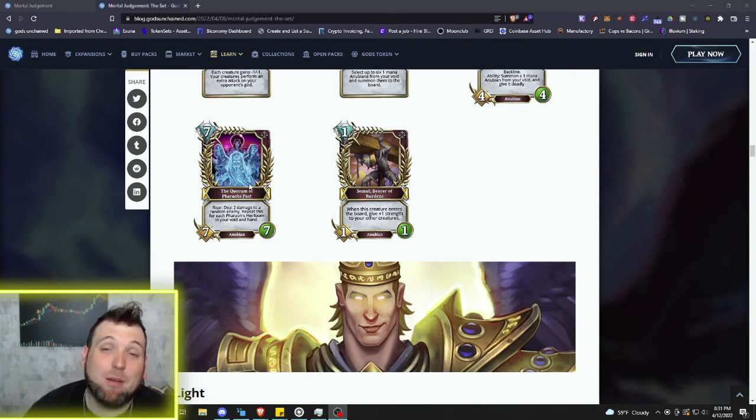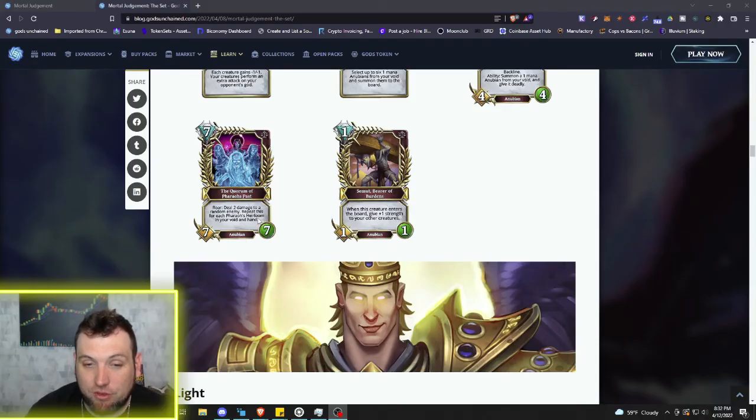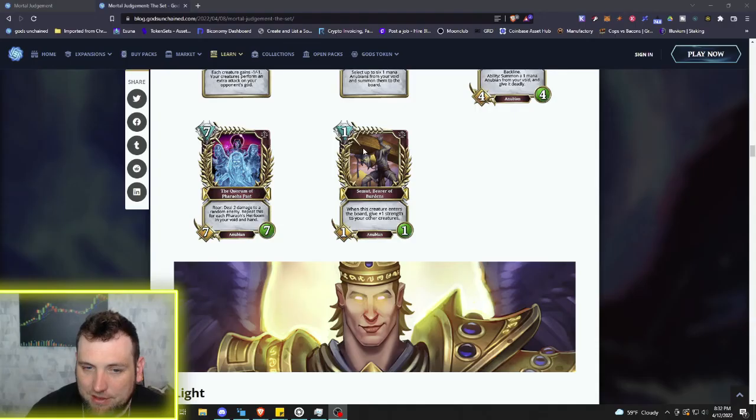Then the Quorum of Pharaoh's Past — this is where those Heirlooms get insane. Seven mana 7/7. Roar: deal two damage to a random enemy — not just a creature, could be the god. Repeat this for each Pharaoh's Heirloom in your void and your hand. That is one turn kill potential. If you haven't already destroyed your opponent to a bloody pulp, you play this with any amount of Heirlooms and that's probably going to be the end of the game. Just insane, incredible. Beautiful artwork too.